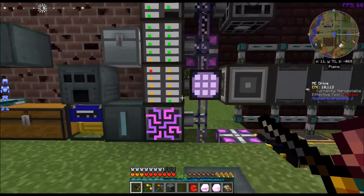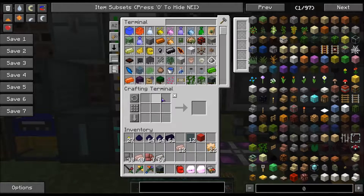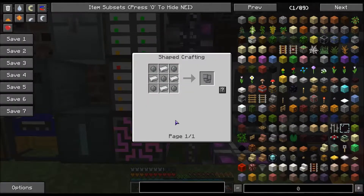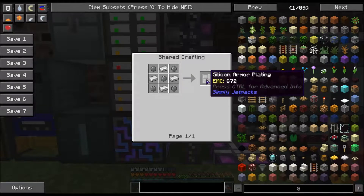The first thing that we need is one of the machine bases, and that is made in the Dire Crafting Table. Some of the things you're going to need: you're going to need to make silicone armor plating, which is made with 4 iron and 5 silicone — you craft these like this.